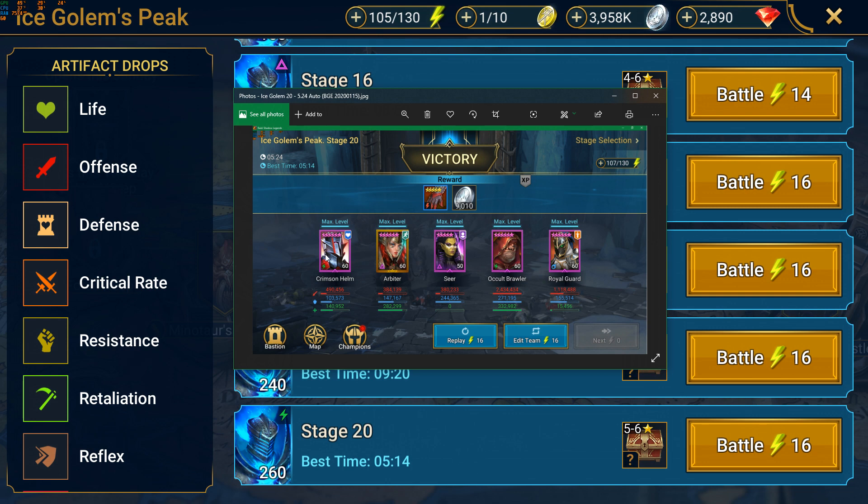Then I tried something a little different - maybe something with a little bit more survivability. Same thing here, just providing buffs for my Seer as well as using a Royal Guard. Again it was very fast, but not a 100% success rate.